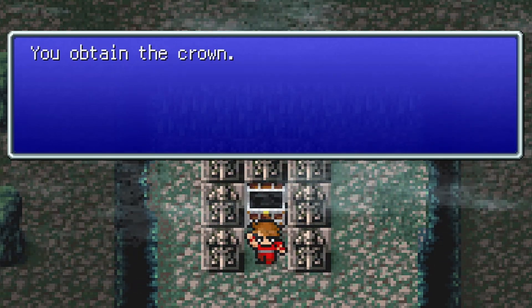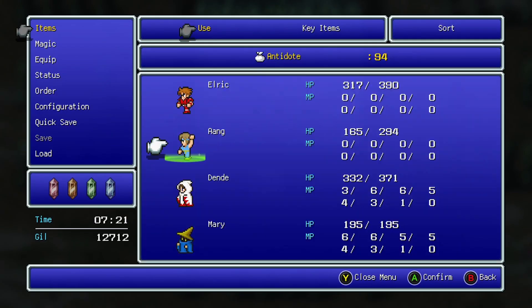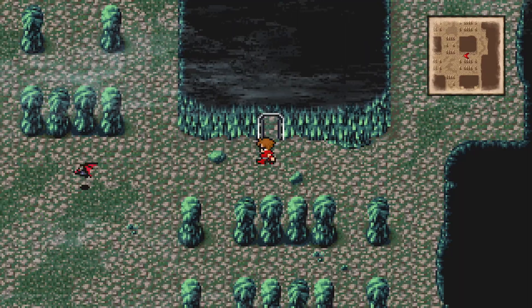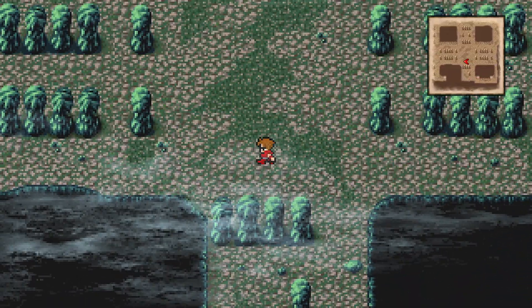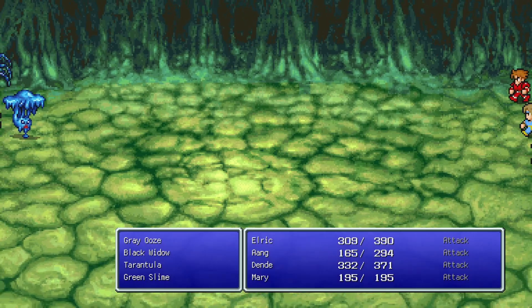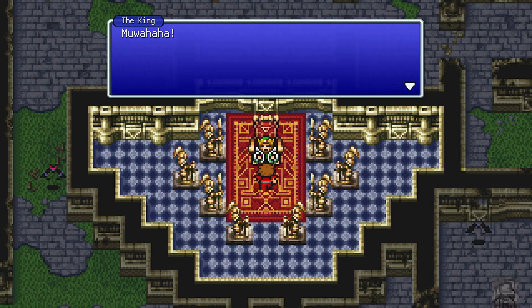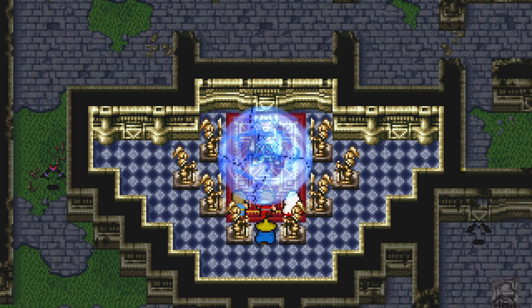We got the Crown! I didn't even realize that was the boss — I thought there'd be more floors. I want to loot everything before leaving. One door is still secured with the Mystic Key. As I go to return the crown, I start to wonder: what if the king we're giving it to is actually Astos? Then the king transforms and confirms it — he is Astos, king of the dark elves. We fell right into his trap.